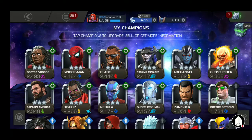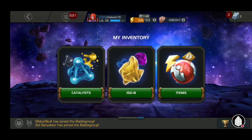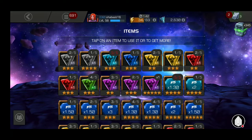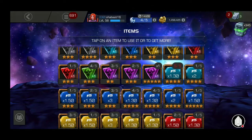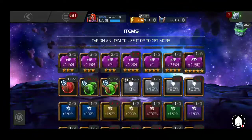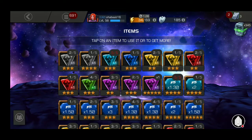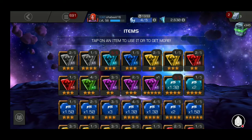Also, a quick look at the inventory: I've got a four-star generic awakening gem, a bunch of three-star ones, and a five-star Mystic awakening gem which I got from the Christmas gift that Kabam sent us. Hope you guys enjoyed this video — smash that like button if you did. Hope it was useful. Subscribe for more content. I hope you had an absolutely fantastic time.